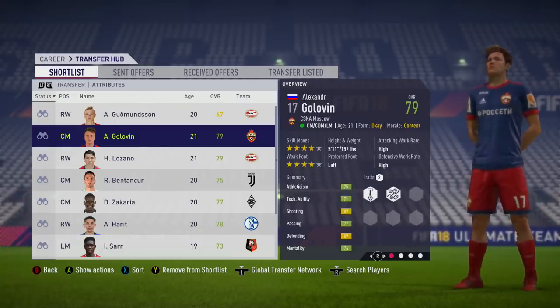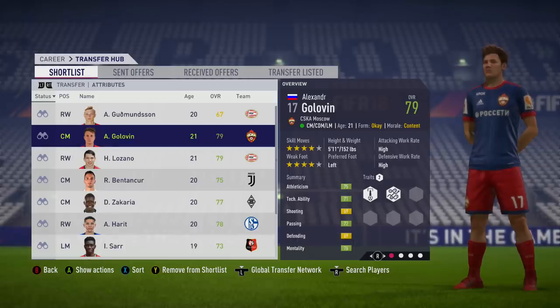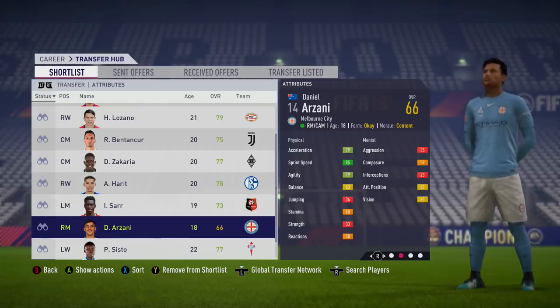Golovin can also play as a holding mid and on the left-hand side. Only 21 years of age, a bit of an engine because he's got high attacking and defensive work rate, and four-star weak foot, four-star skill moves — so many positives for this guy. 79 overall, again 85 potential. Definitely one to look out for at the World Cup. I can see him moving away from Russia after this tournament, and he is very good on FIFA too.